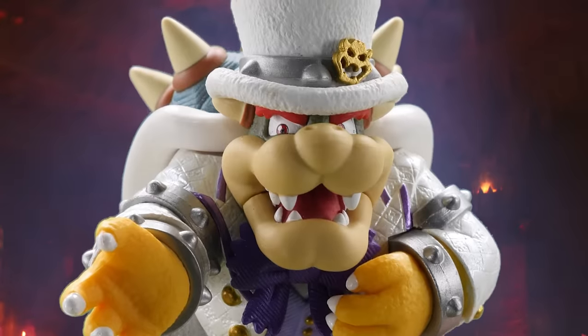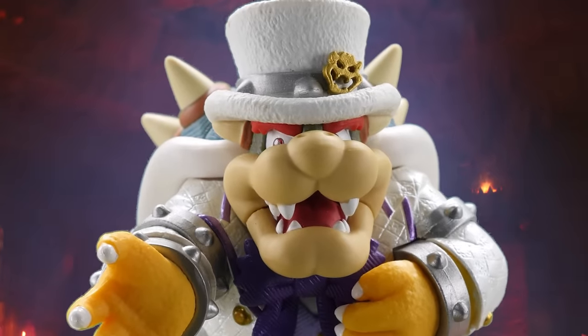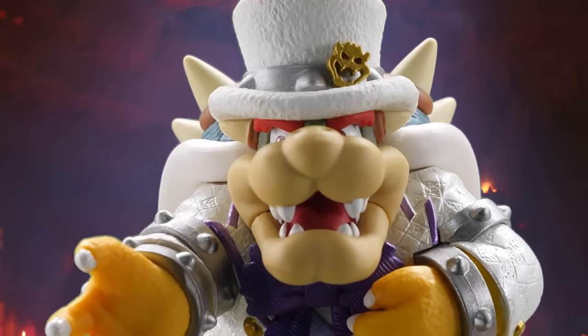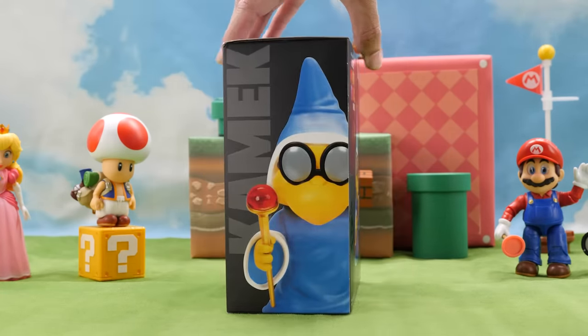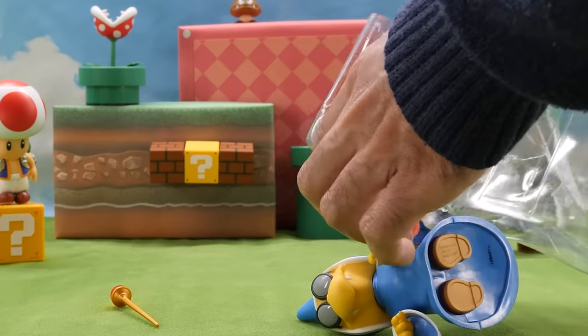Here's Kamek. In character as Bowser proposing to Kamek: 'Love really makes a guy come out of his shell. Let's rule the world together, forever. Will you marry me? Oh, yes.' As Bowser's most loyal henchman, Kamek would do anything for Bowser. I love how Kamek speaks with a German accent in the movie, but oddly he's never mentioned by name.